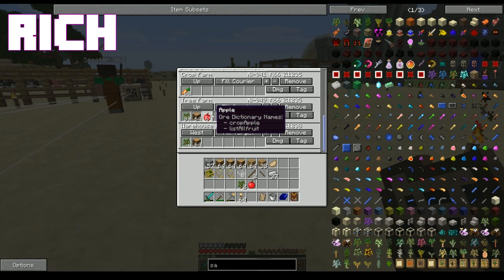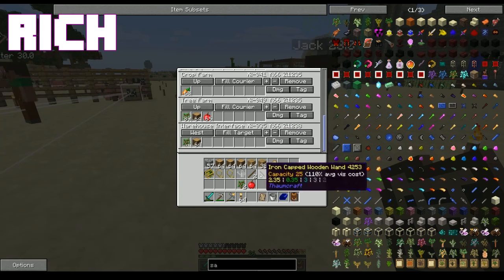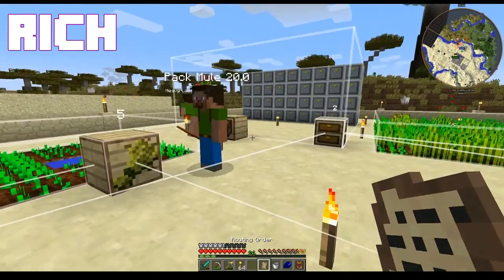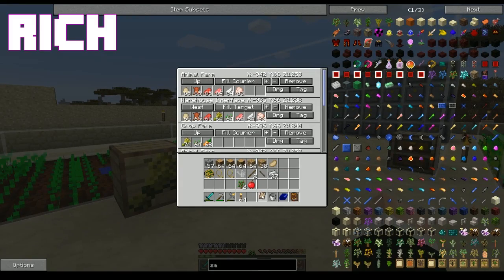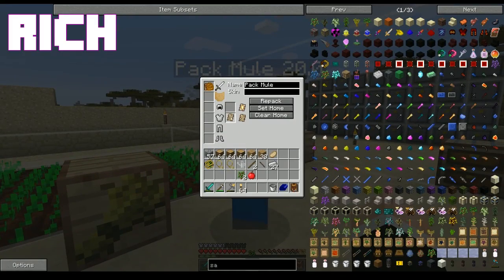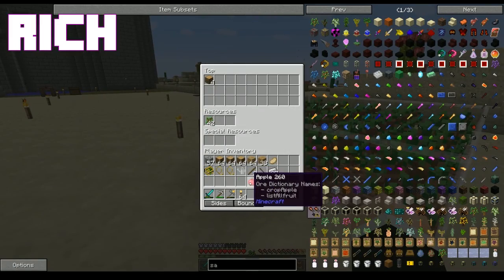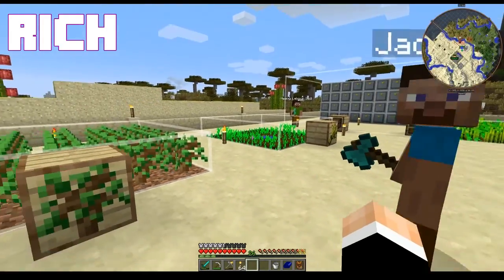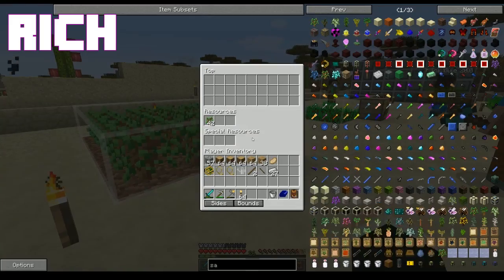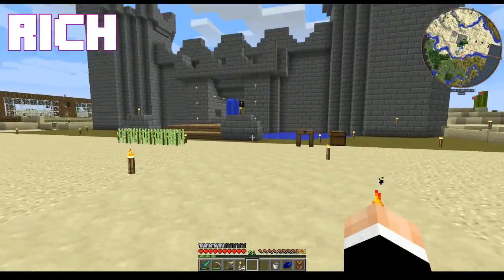Maybe? He doesn't seem to be grabbing the oak wood. Did I tell him to do something wrong here? Oh yeah, I forgot to tell him to pick up the oak wood. He seems to need very specific instructions. He does, he really does. As long as you give him the specific instructions, he's fine. Yeah, that's safe to say. He'll just keep running around grabbing his stuff and going. Yep. There we go. He's working right now.